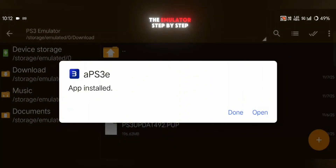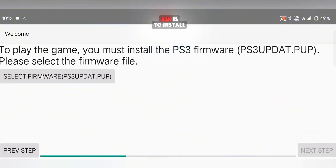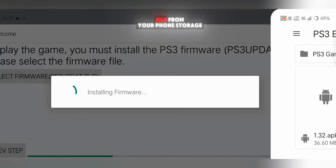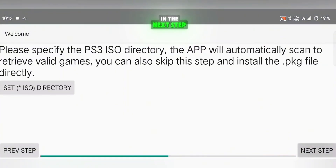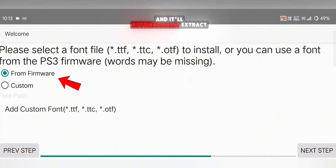Now let's set up the emulator step by step. Open the APS3 emulator and tap on next step. The first thing it'll ask is to install the firmware, so click on install firmware and choose your firmware file from your phone's storage. In the next step, it'll ask you to set the PS3 ISO directory, but for now you can skip this part. Then it'll ask for a font file — just select from firmware and it'll automatically extract the fonts.